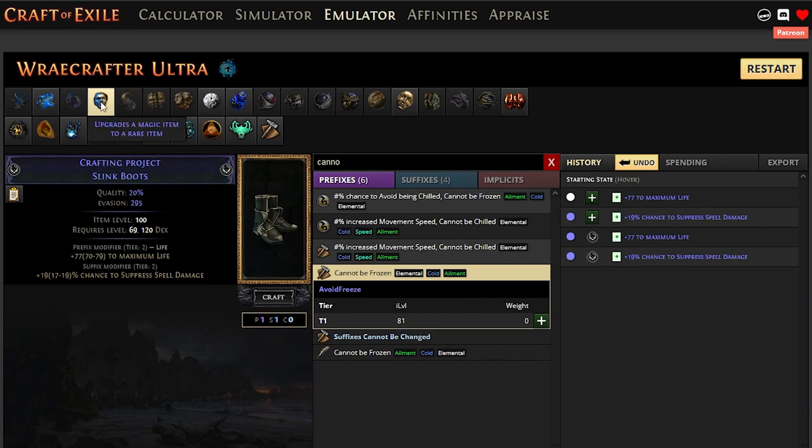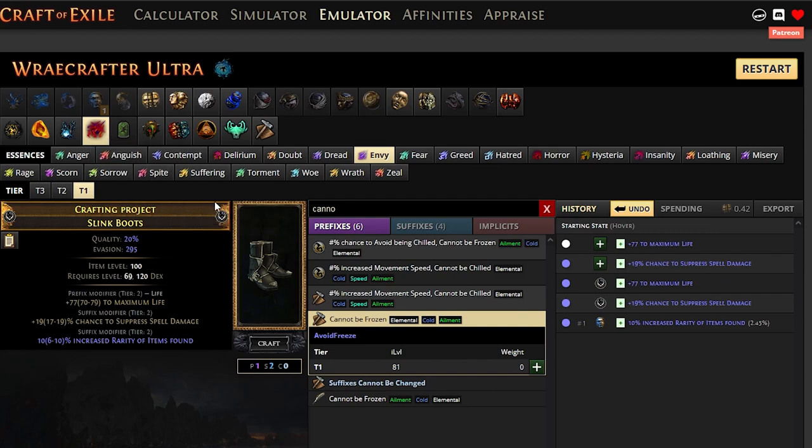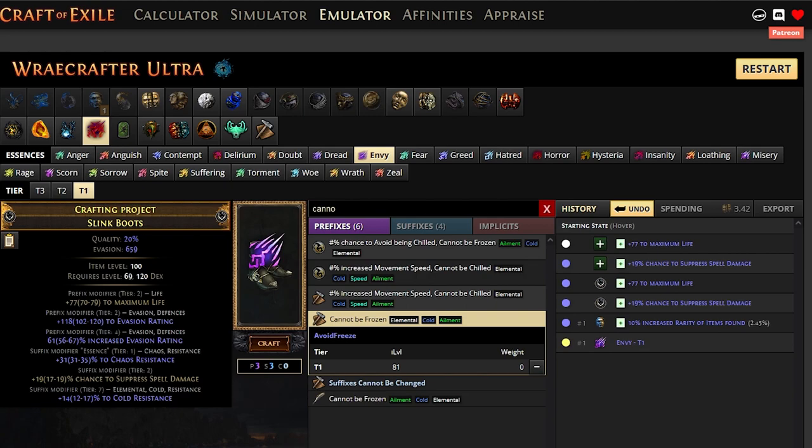Get a base with two fractured mods and we spam essences — that's basically the method. The first thing we'll do once we have the two fractured mods is use a Regal to make the item rare, which will allow us to use essences on the item. We'll use attribute essences, resistance essences, whatever we want — it's up to personal preference. In this case I'm going to use Chaos Resist, the Envy essence. We'll spam essences until we have the essence mod, the fractured suffix of spell suppression — which can never be removed.